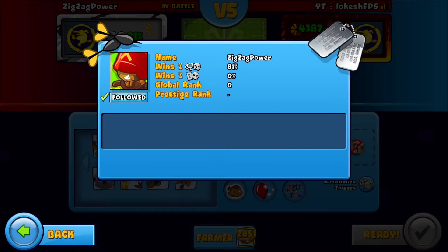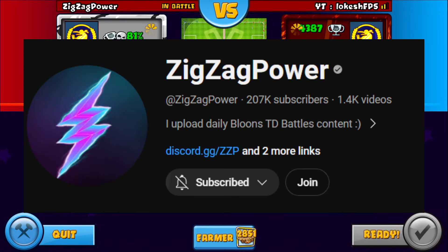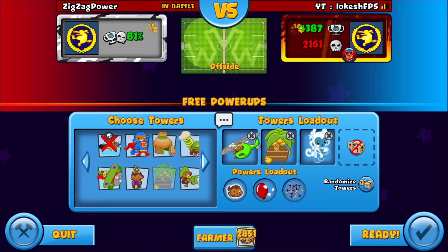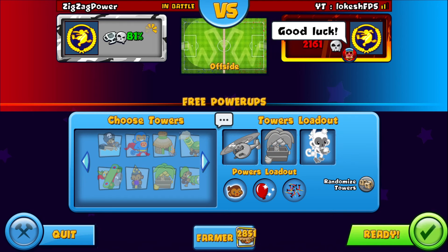Alright, we are playing against zigzag power. If you don't know who zigzag power is, he's another fellow Bloom player, so feel free to check him out. You wanted to see a one-versus-one against zigzag power, so here you go — your wish is my command. Offset, starting best of five, loser picks maps. Standard rules. Should be a very fun series.